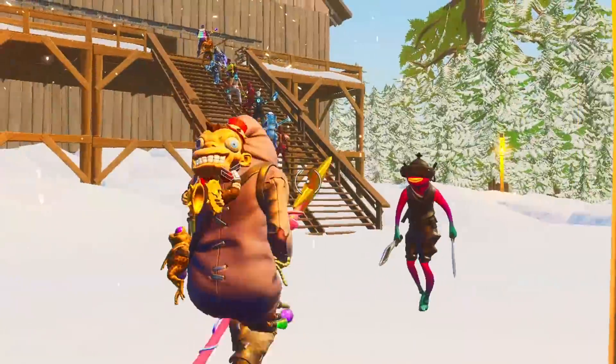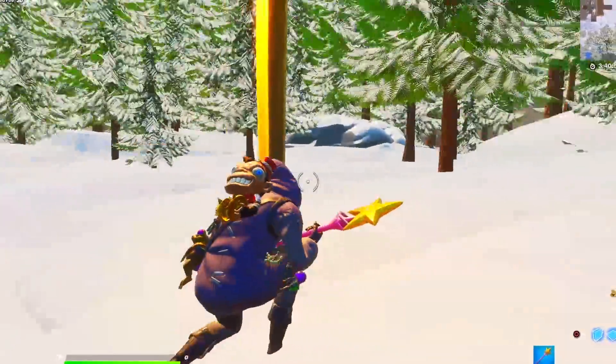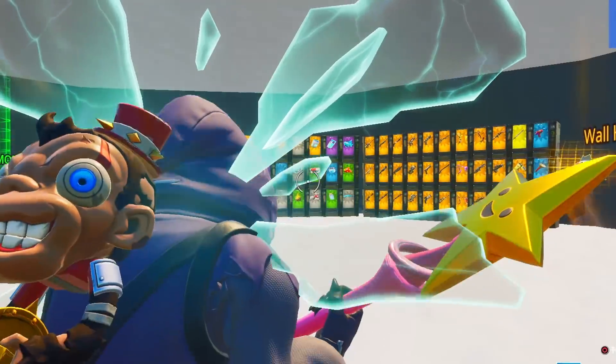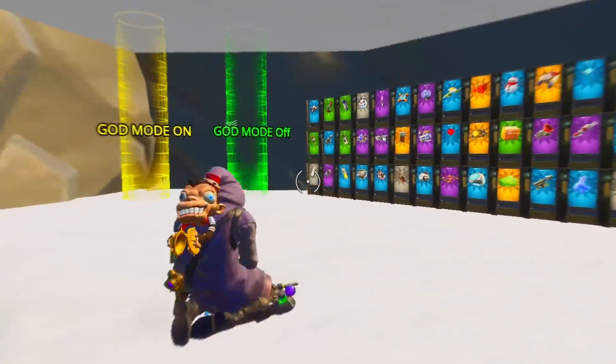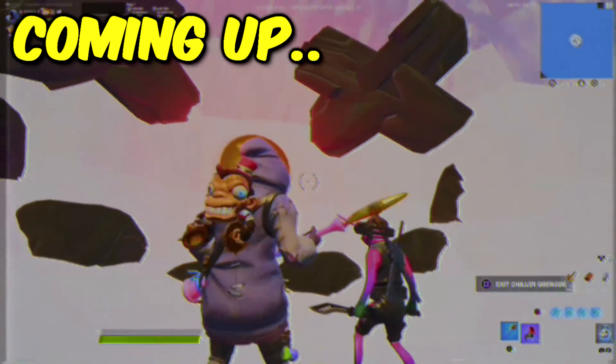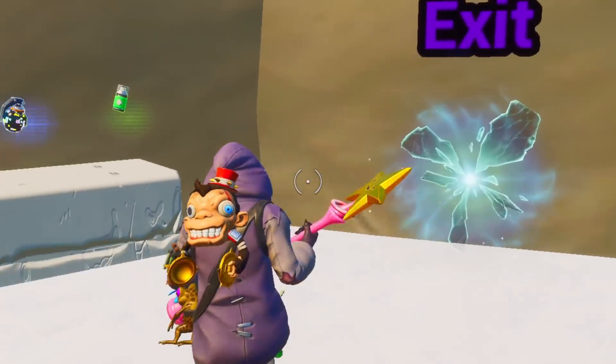I actually placed a secret cheat room inside this map which none of these other contestants know about. All I have to do is sneak over here behind these rocks and press this completely invisible button, and just like that, I am now in a completely secret cheat room. I'm gonna use this cheat room to hide inside different items in order to cheat and win this fashion show. Will I be able to win with the worst combo in the world? Watch until the end to find out.